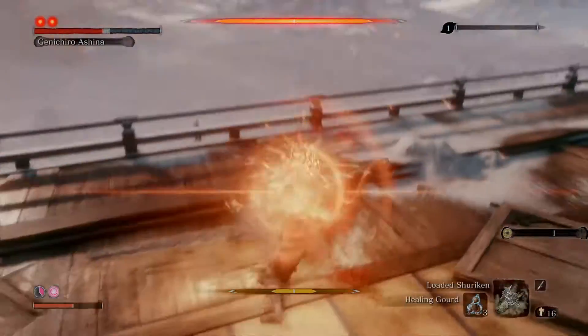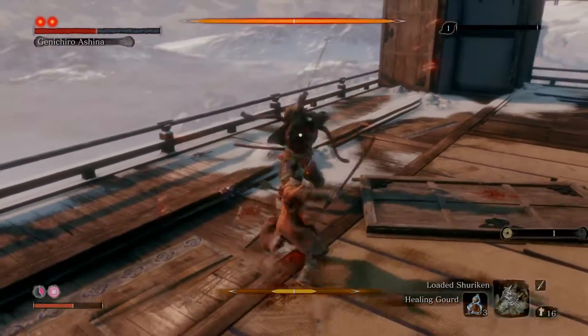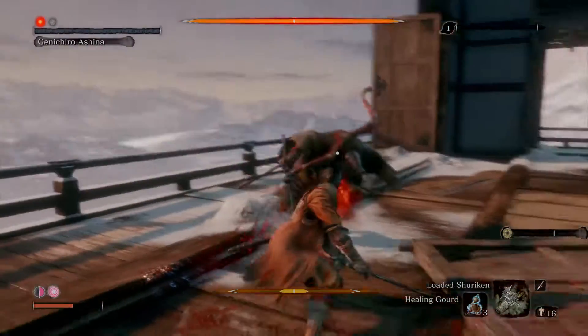Now R1, R1 and L1 — and this will be the Mikiri counter. Whenever he jumps out in the first phase, he will do it after the Mikiri counter like this, two times. Okay, first phase ends — easy.